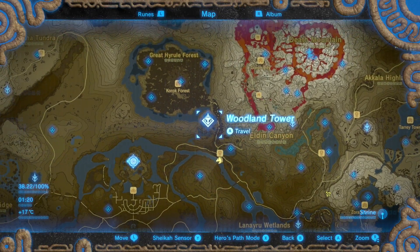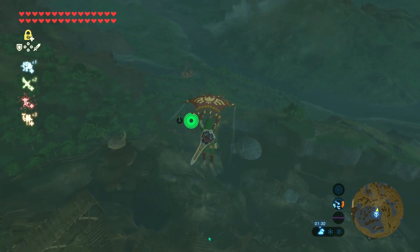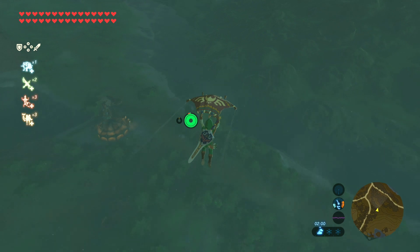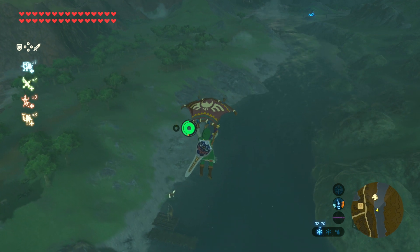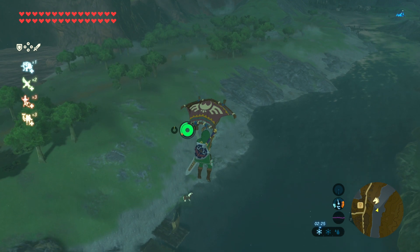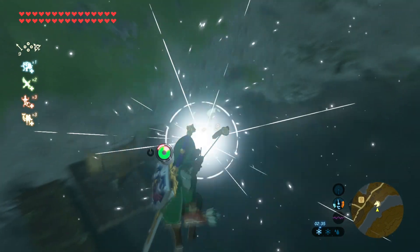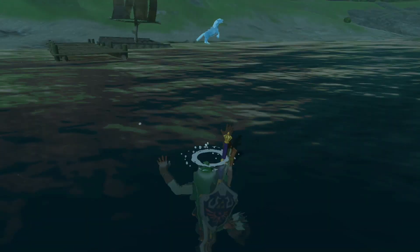We're now going to teleport over to the woodland tower. From the woodland tower we're going to glide back over to where the horse is. Use the raft as a reference point so you know where the horse is. What we're actually going to do is shoot our horse while hovering over the water, but we need to deplete Link's stamina so that he can drown in the water at the same time. I'm going to bring out my bow and arrow, enter bullet time, and then wait for the stamina to go down to the last second, shoot our horse and then drown at the same time.